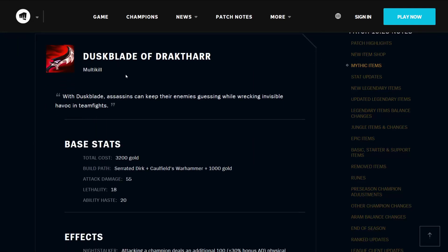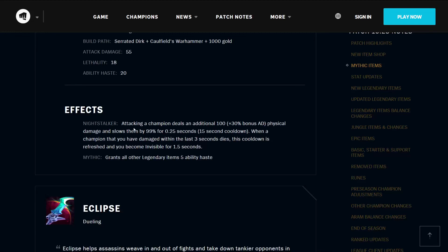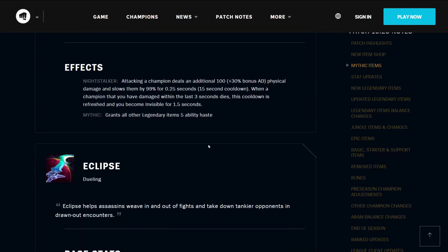The Duskblade of Drakthar is a multi-kill item. Assassins can keep their enemies guessing while wreaking invisible havoc in teamfights. It costs 3200 gold, builds from a Serrated Dirk, Caulfield's Warhammer, and 1000 gold. It has 55 attack damage, 18 lethality, and 20 ability haste. Its unique effect Night Stalker means that attacking a champion deals an additional 100% of your bonus AD physical damage and slows them by 99% for a quarter of a second on a 15-second cooldown. When a champion you have damaged within the last 3 seconds dies, this cooldown is refreshed and you become invisible for 1.5 seconds. It grants all other Legendary Items 5 ability haste.